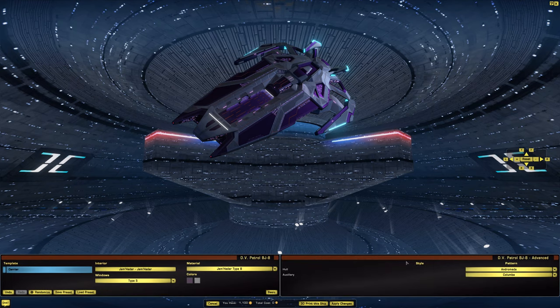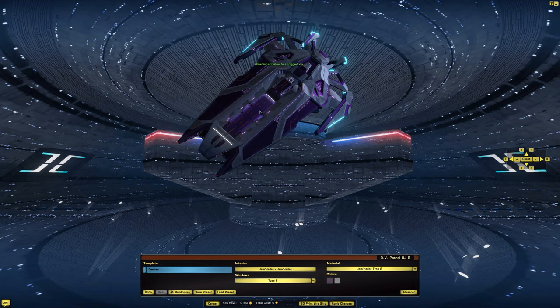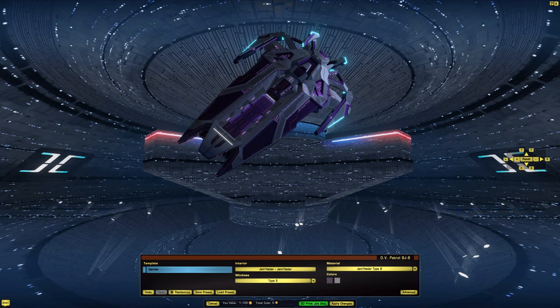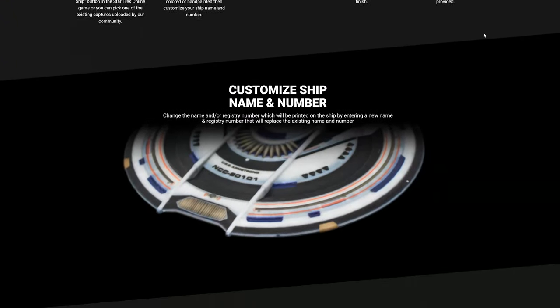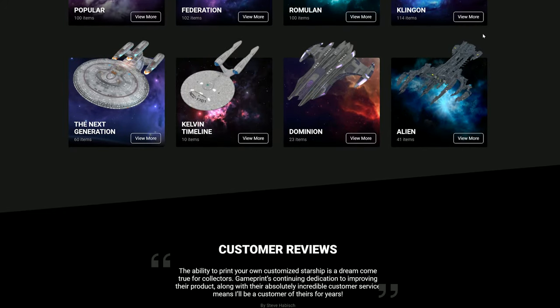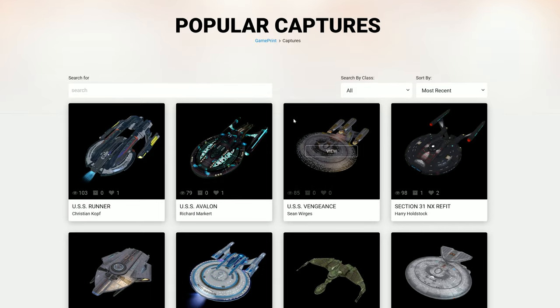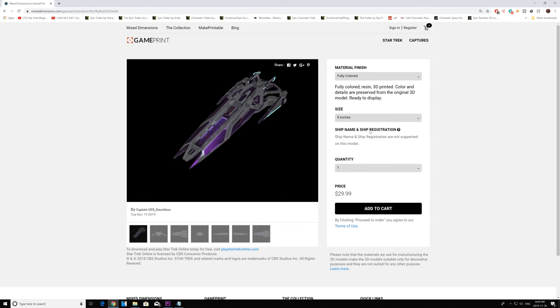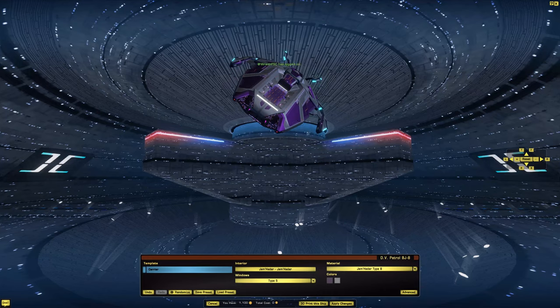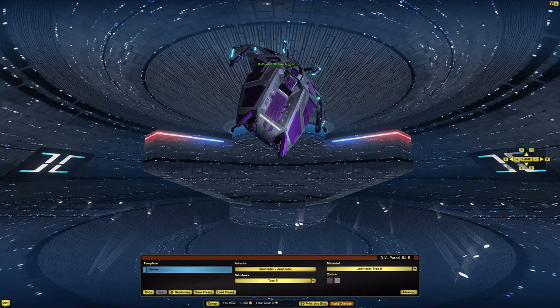Because I am on Holodeck, we can upload this for 3D printing. If you would like a 3D print of this ship, I'll have a link in the description — use code ZEFFILMS for 10% off. GamePrint gives you the ability to obtain a one-of-a-kind, high-quality Star Trek Online ship with your name and number. Ships are available in multiple sizes and finishes, with prices starting from $19.99. Let's go do some combat.